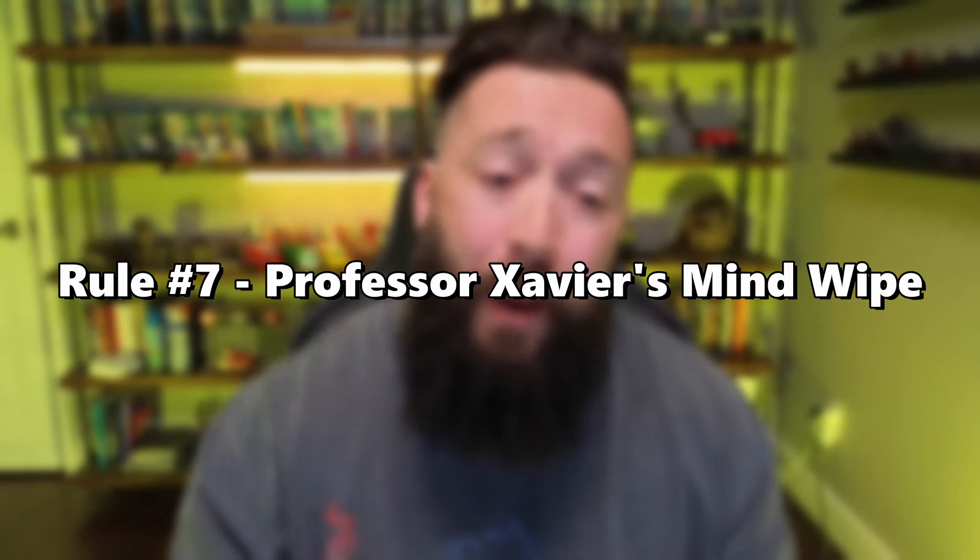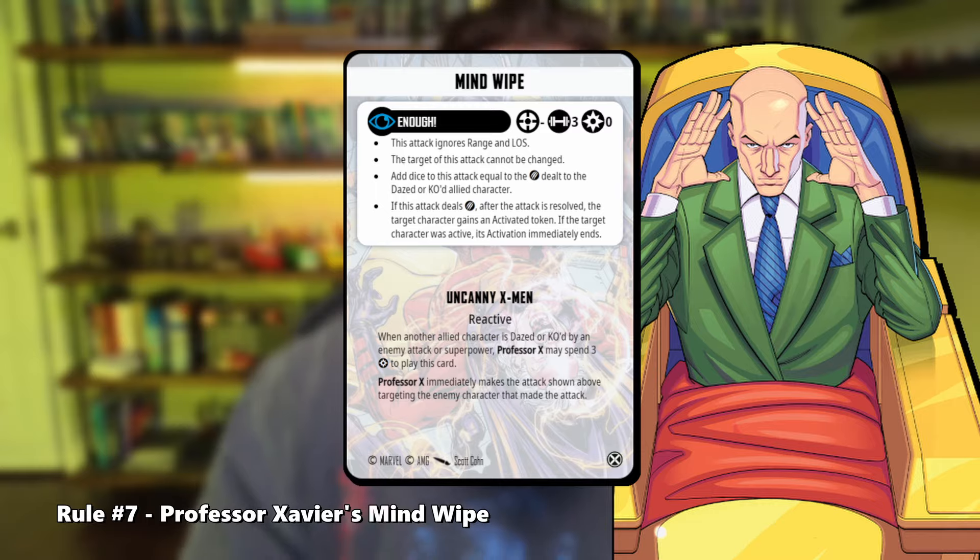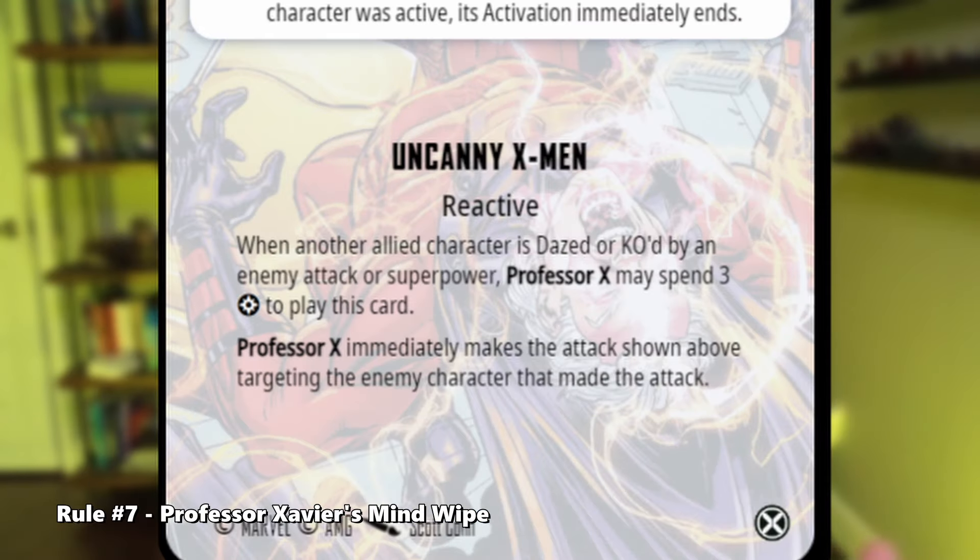Rule number seven: Professor Xavier's Mind Wipe. Xavier's Team Tactics card Mind Wipe states that when another allied character is dazed or KO'd by an enemy attack or superpower, Xavier may use the Enough attack against the enemy character that made the attack. It has been ruled, however, that it should read Xavier may use the Enough attack against the enemy character that made the attack or the superpower — a minor fix, but important to clarify nonetheless.